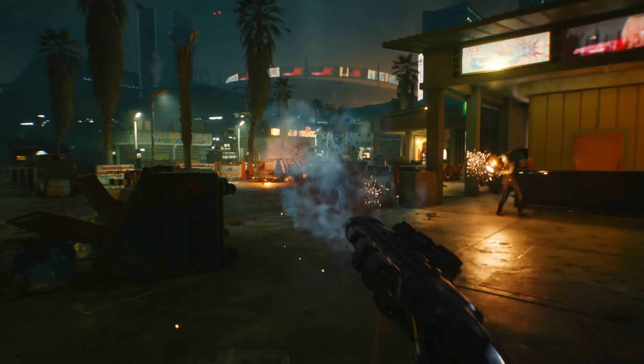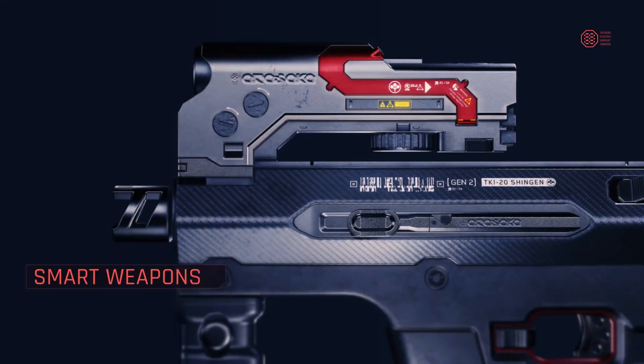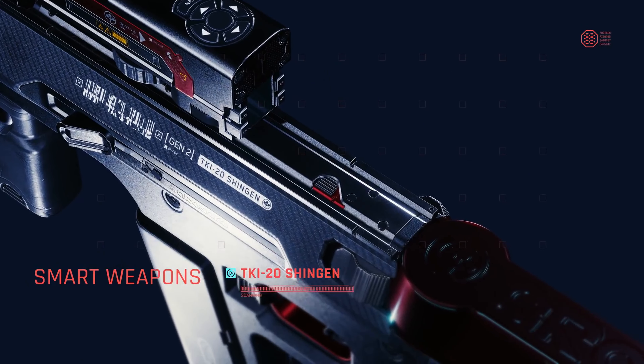These high-tech weapons and attachments will require the skill and cyberware to use them. Andrews says there are even smart weapons that will link up with your cyber optics to increase accuracy and proficiency — once you've locked onto your target, every bullet is going to go towards them. There are also Borg weapons, a heavy weapons class that can only be operated by players with the gorilla arms augmentation. There are weapons in the game that will throw you to the ground if you're underleveled and not equipped for the job, supporting both the cyberpunk themes and the main RPG element.